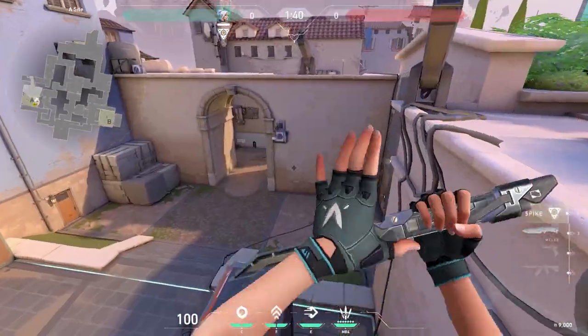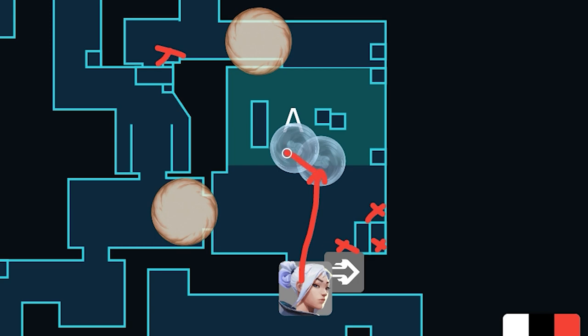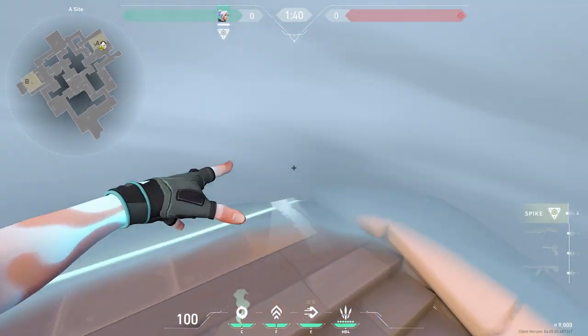Once you clear A main, taking A site is pretty simple. This first entry requires you to smoke and dash into mid-site. Typically, people love playing close right, and spotting that angle while dashing in will most likely get you an entry kill. After that, you can throw another smoke on your feet and scale mid-site.